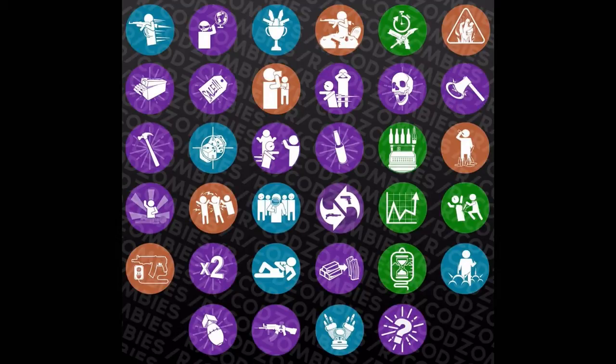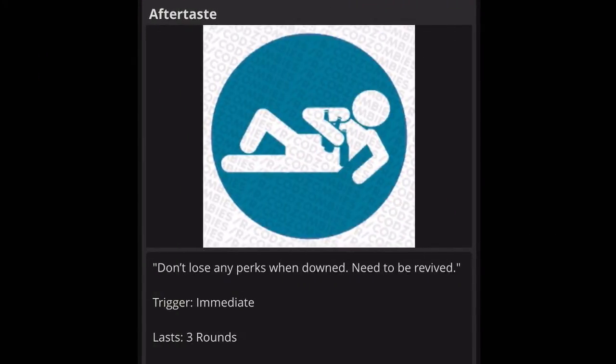There are 35 of them — at least three or four were shown in the Shadows of Evil trailer. The first one we're looking at is Aftertaste. The effect is: don't lose any perks when downed and you need to be revived. The trigger is immediate, so you can use it automatically after you go down, and it lasts three rounds. That one is going to be a keeper — I want that in my gobble gum slot. You can hold four to five gobble gums, for reference.